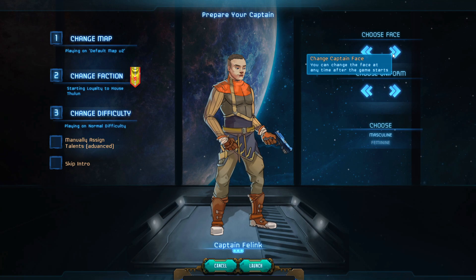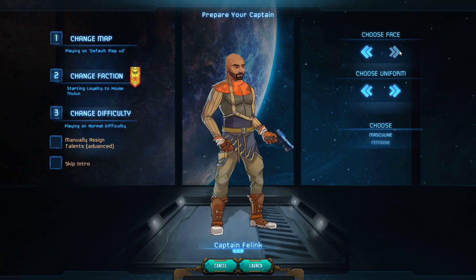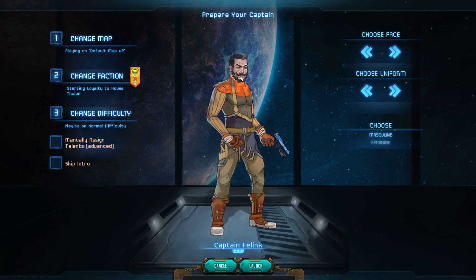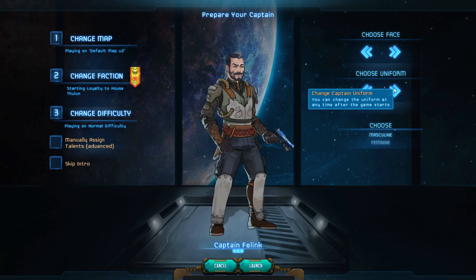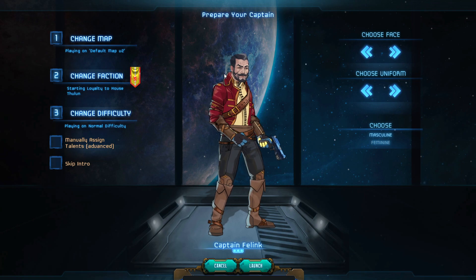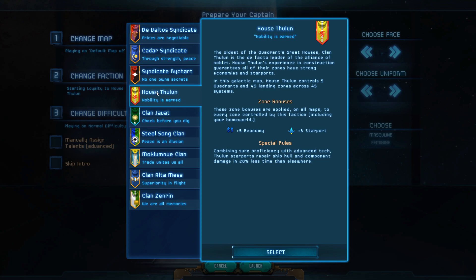We also get to pick what our character looks like. I'll go with a dude and pick a face — this guy's got a Tony Stark beard thing going on, I'll take that. For the outfit, it's got to be the one with the super awesome collar. House Thulun is the normal faction you start with as your sponsor. There are a bunch to pick from; they've all got their own motives and morals, but we'll keep it on the default.